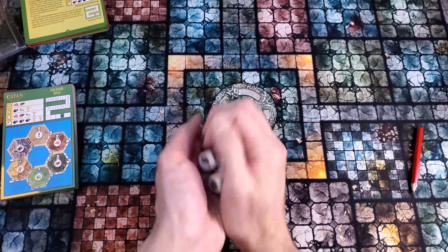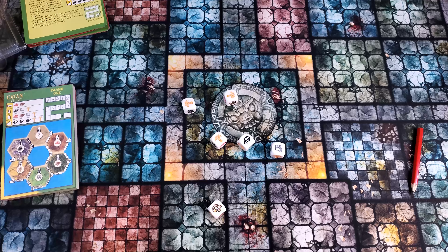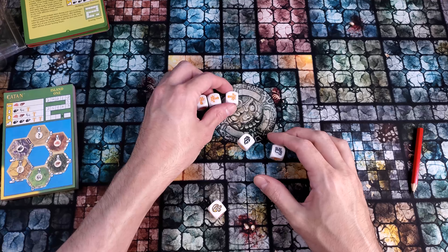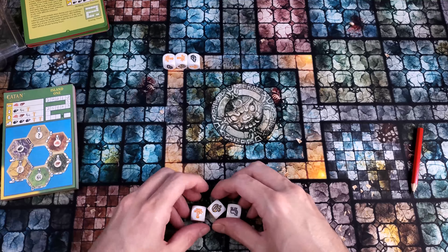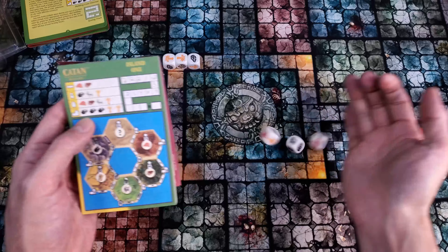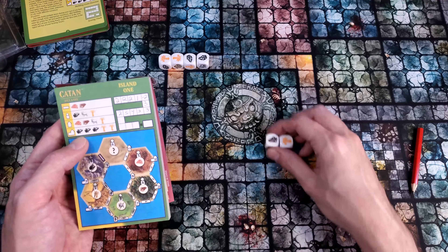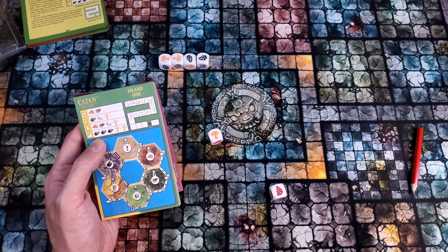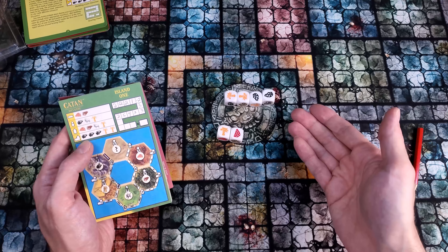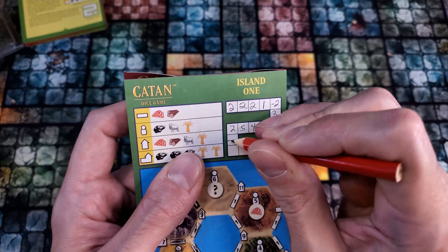Fourth from the last round — that was a really good roll. I have two wheat and one ore, and I'm going to try for a city. On my second roll I have another ore; I'm hoping with my third roll to get the last ore. I couldn't do it — all I needed was one more ore. I don't have another knight built, I can't use a resource joker, and I didn't roll two gold. So this round I lose two points.